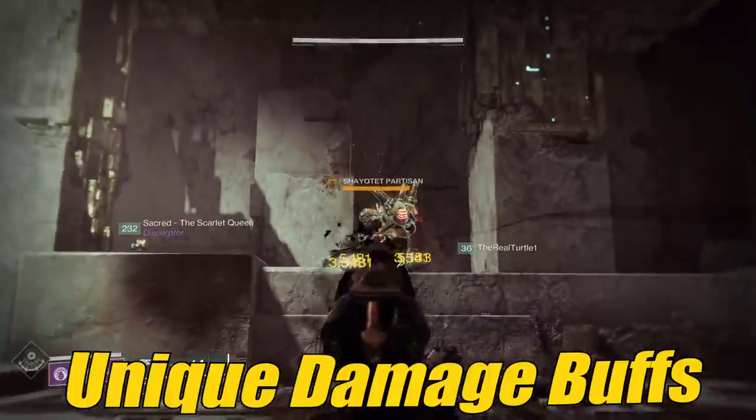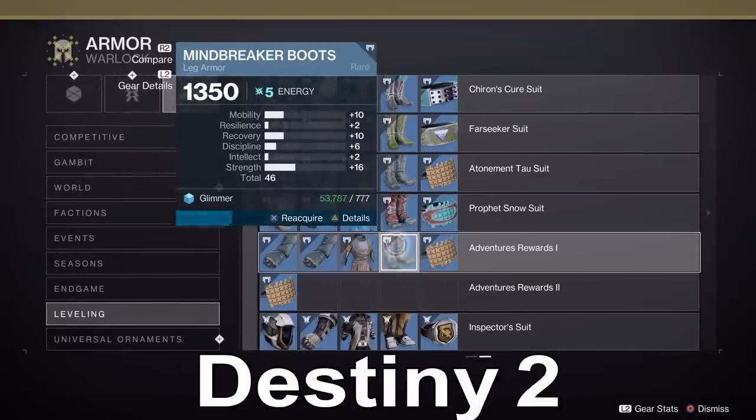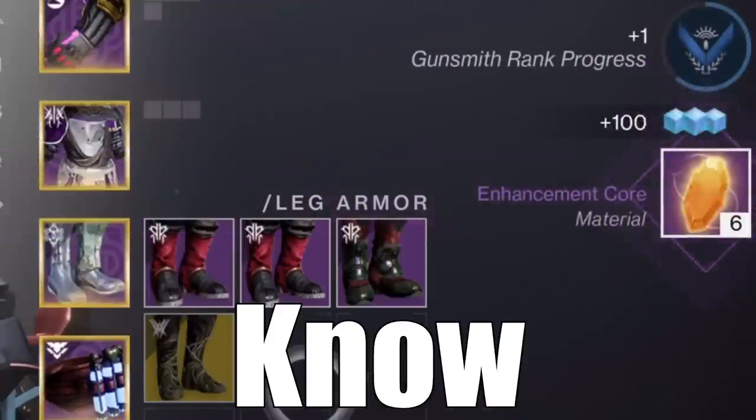From special details to unique damage buffs, here are 11 things in Destiny 2 that you might not know.